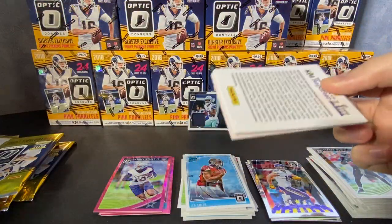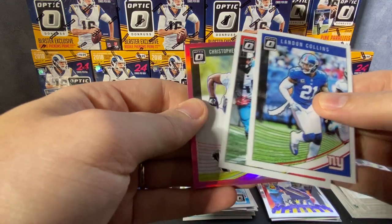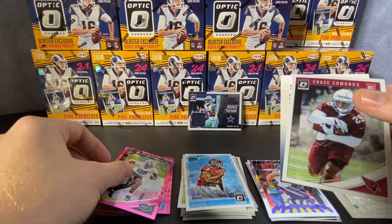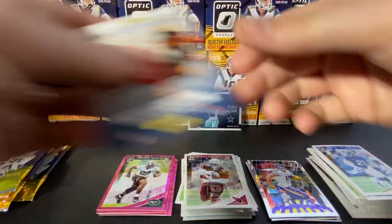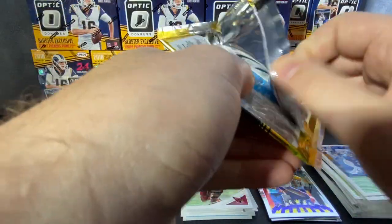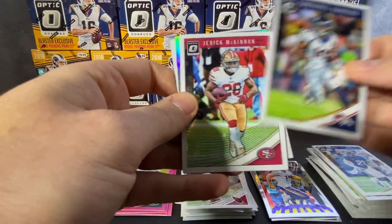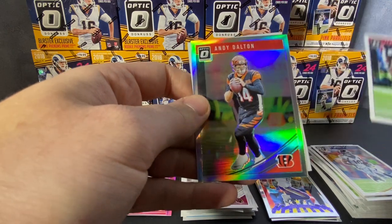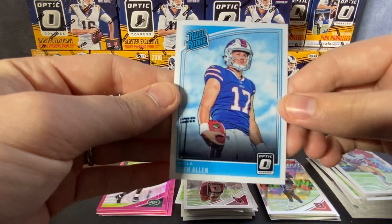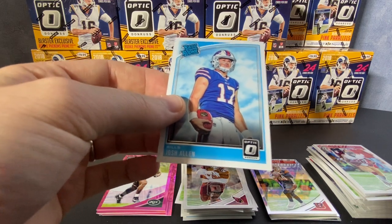Alright, so we got Landon Collins, Tyreek Hill, and we have a Christopher Herndon pink parallel rookie. Chase Edmonds rookie. Hey there we go — I see a nice one in the back. Manuel Sanders, Jerick McKinnon, we got a holo Andy Dalton, and a rated rookie — Josh Allen! Heck yeah! His stock's going up in value quite regularly, so that's a decent card to pull for sure.